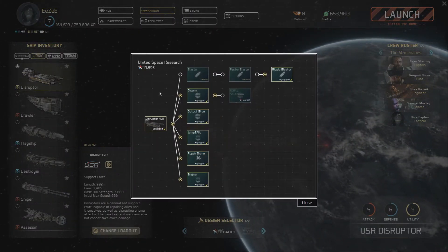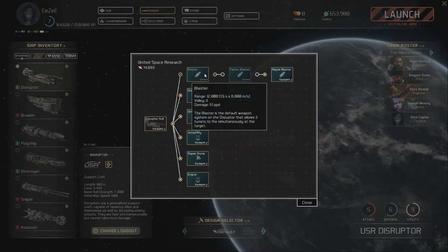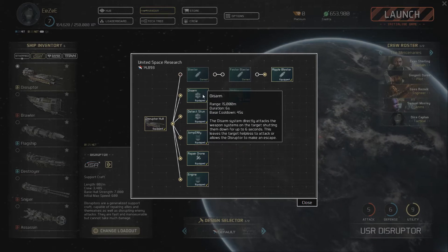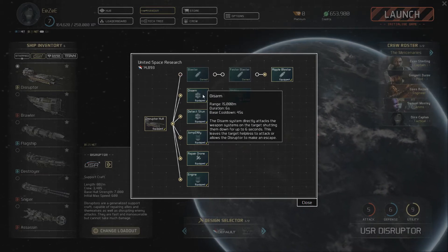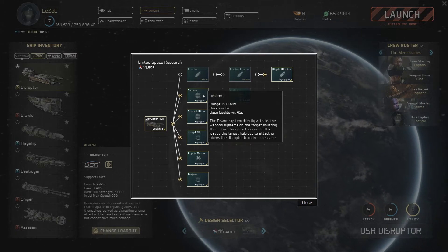Taking a closer look at the loadout, we can see that the main gun for the Disruptor is a blaster, which has a range of 12,000. It has a disarm ability with a range of 15,000. The disarm ability shuts down enemy weapon systems for 6 seconds.